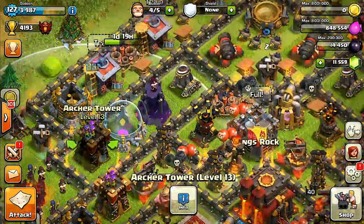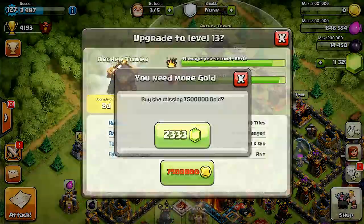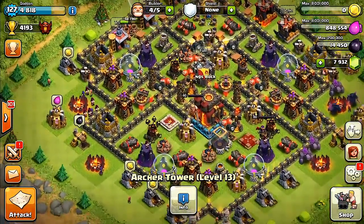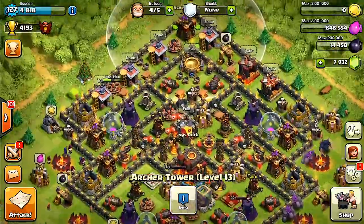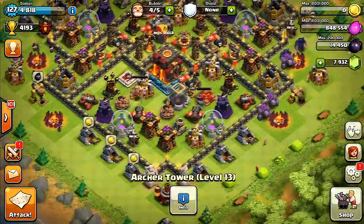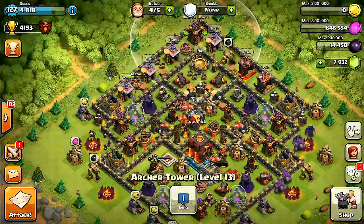Use those points to convert into iTunes money and then buy Clash of Clans gems with that. It looks like we have pretty much all of these archer towers done — I got them all. This should up my defense by 10 or 20 percent at this level, which is still very good.